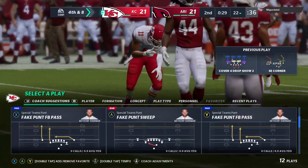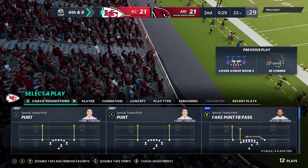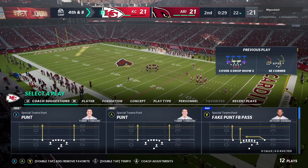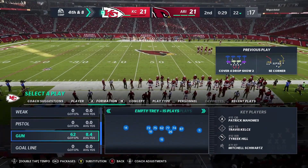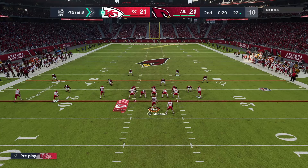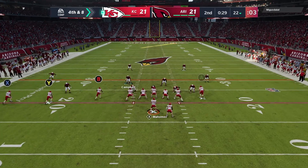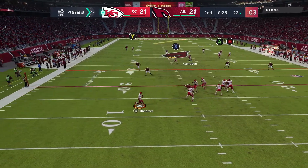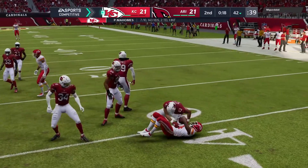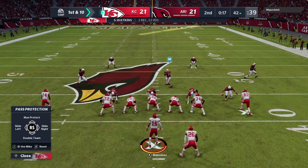Excellent job there on third down — any defense never wants to let him get anything started. That would have been a first down; instead he saw the contact, on time, no penalty. And before this drive could get wings, it's fourth down. The offense is going to stay out there — they're going for it on fourth and eight. They do go for it. It's Mahomes — and this is caught, that's Watkins, going beyond the 40 before he's taken down.